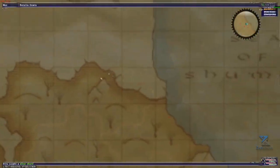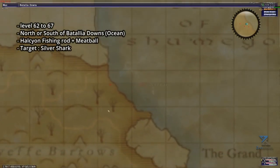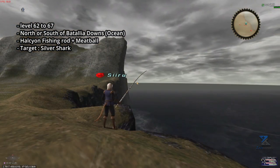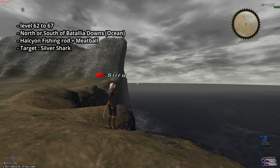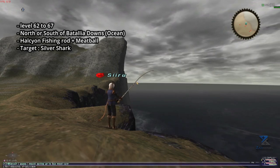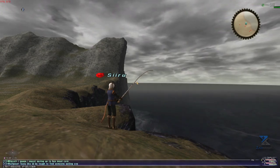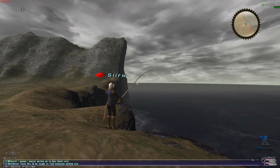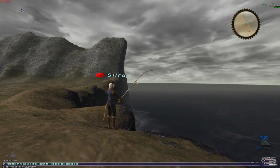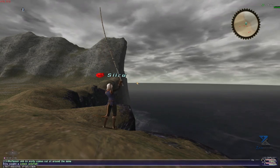As for levels 62 to 67, we will move to Battalia Downs on the edge of the map on the north side. You will want to use your trusty Halcyon Rod again with Meatballs in order to catch some Silver Sharks. The bite rate is kind of low, but the skill up rate is quite good. A stack of those goes for about 8k on the Auction House at the moment of doing this video, so you can make a very good profit while getting your skill ups. This is where you start really making a lot more money than you would while fishing Moat Carps at the Knightswell.